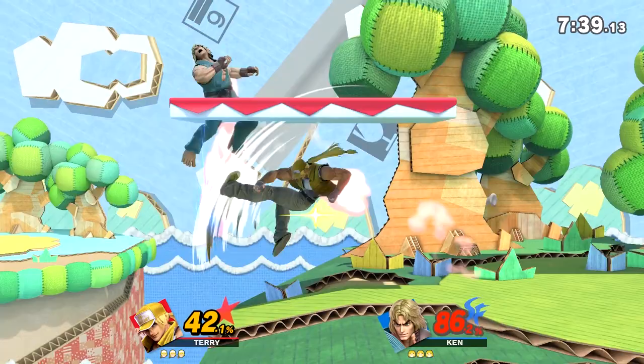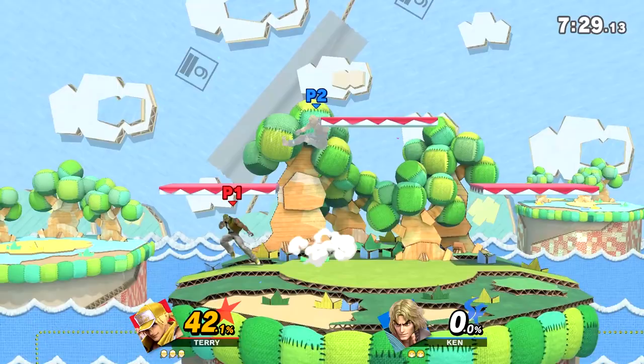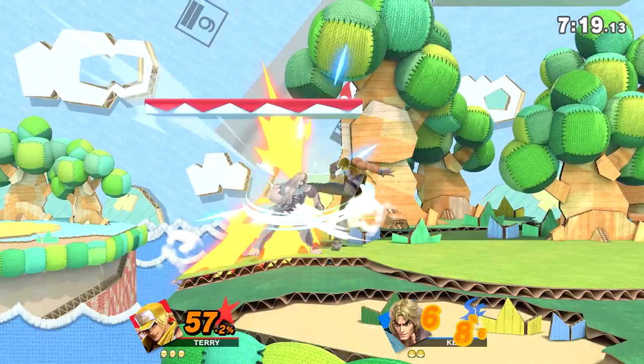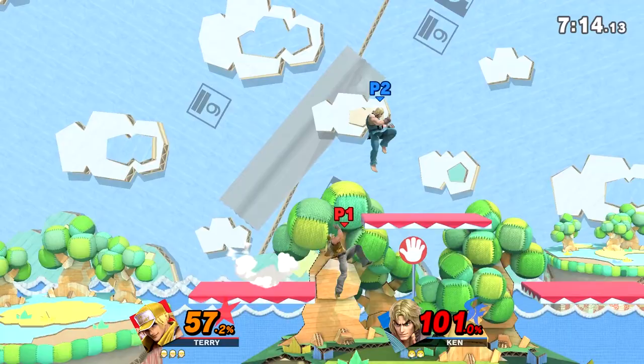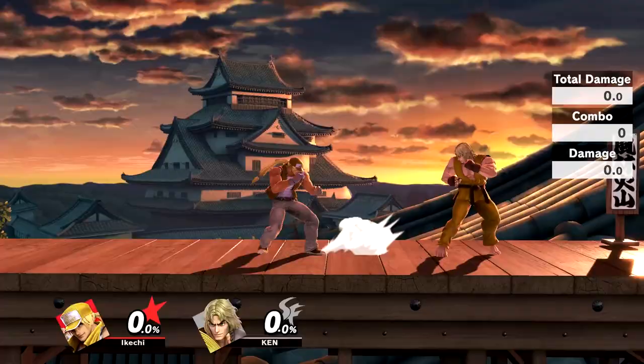I like that Terry's F Smash covers distance because a lot of times I feel like I'm not fast enough to get to my opponent to punish, but Terry can leap there and throw out a really strong move. It does have a weakness in that many characters can duck underneath it, so be careful and punish smart. Next up is Terry's Up Smash — this move is so fast and strong that if my opponent touches my shield at late percent or if I parry, I just do a quick up smash and kill. It's great mid-stage and out of shield.